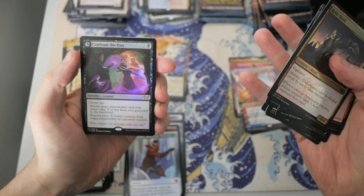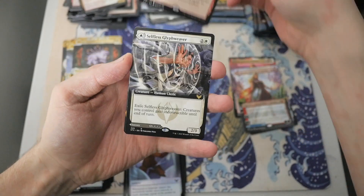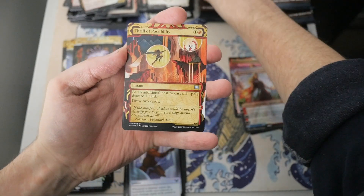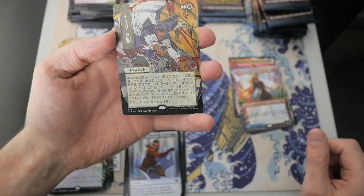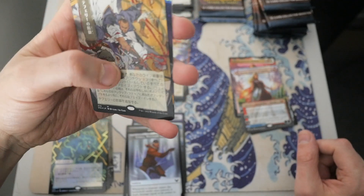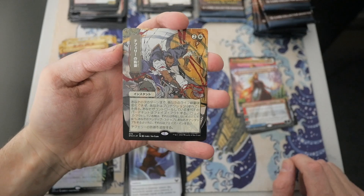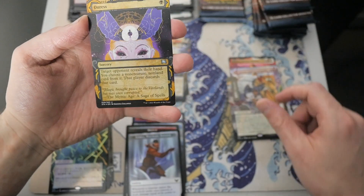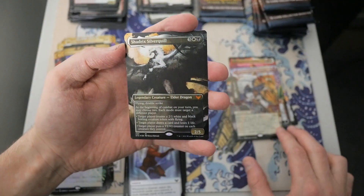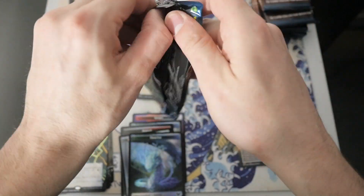Let's blast through these commons and uncommons. We got Confront the Past, and then we got an Archmage Emeritus. We got a Fiery Encore, then a Selfless Glyph Weaver, and then a Thrill of Possibility. It does have that etched quality to it as well. Teferi's Protection? Is this Teferi's Protection? It's a Mythic. I think it might be — that's a great pull, massive pull. We got a Foil Duress right there. Another Mythic — Shadricks Silver Quilt. This is actually worth a few bucks. We are getting some pretty good pulls.